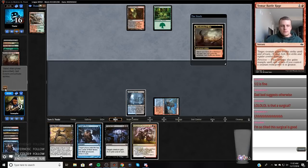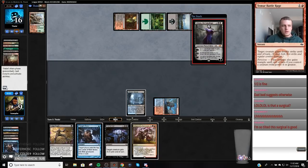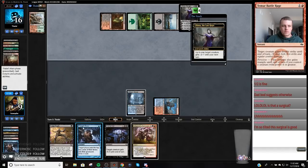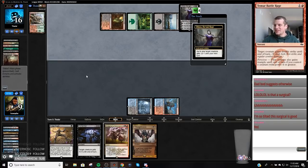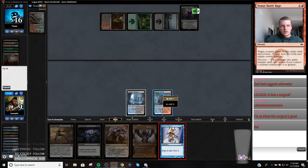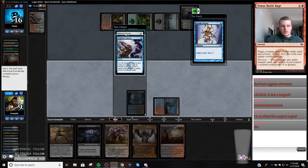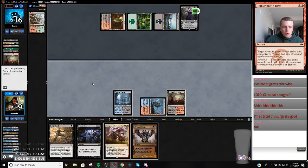Bloodstained Mire. It's kind of nuts that they get to see our hand here and know they can just jam a Liliana. We're going to lose — this is embarrassing. We don't want any of these cards because we need the threats. Look at that last card; we know there's only one card we don't know about. Next turn we're pretty much 100% Kolaghan's Commanding this Liliana because they're going to cascade into Bloodbraid Elf.